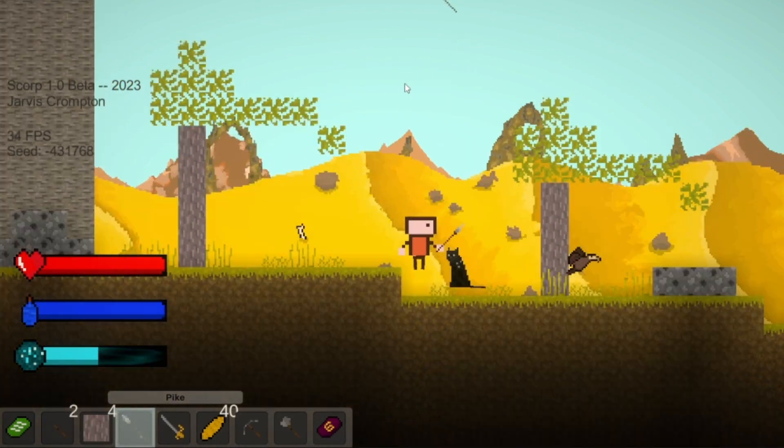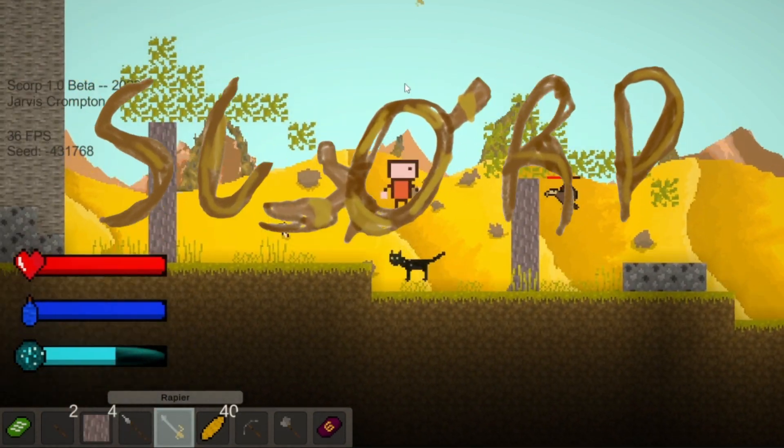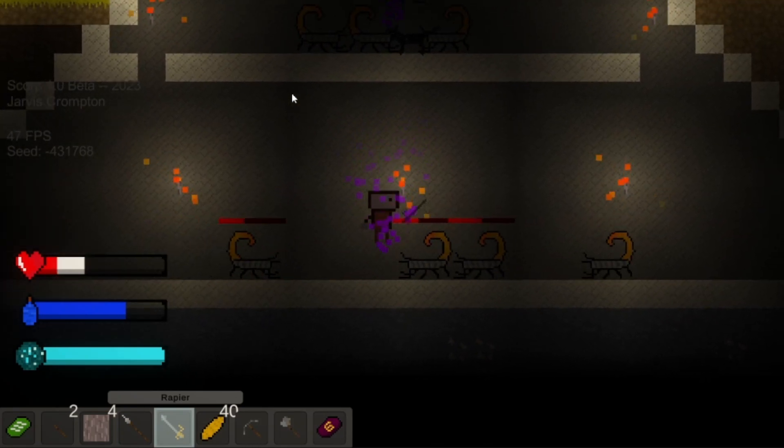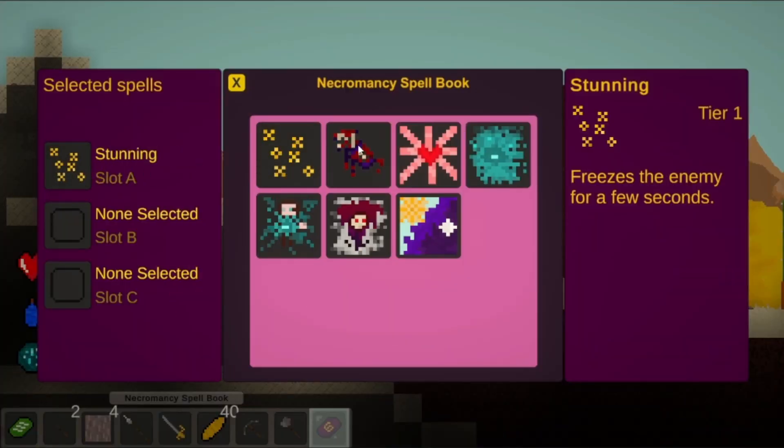Hello and welcome to another devlog for my indie game Scorp, my metroidvania focused on combat and story. In this video I'll be showing you the new spellcasting system which will play a big part in the game's progression.